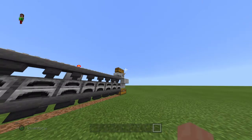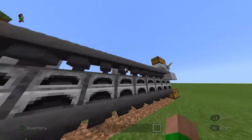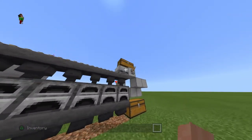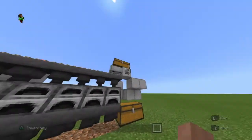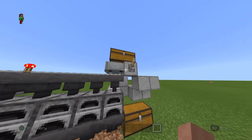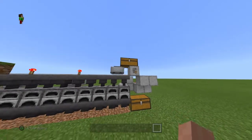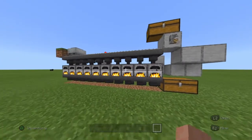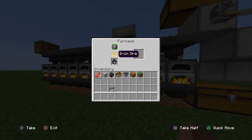It's quite expensive — around 100 to 120 iron — but it gets you much more iron in return. Once it's fully loaded, all we have to do is pull the lever, which sets the minecart with hopper in motion, placing items into the chest as it goes.